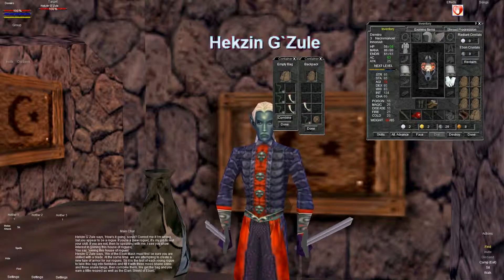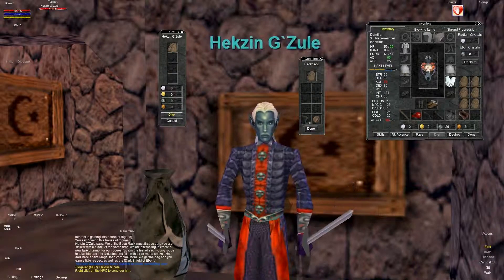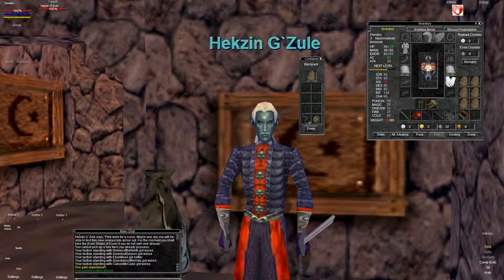You're going to need three skins and three fangs. Go ahead and hit the combine button, then click on him to turn it in and hit the give button. You'll go ahead and get your reward.